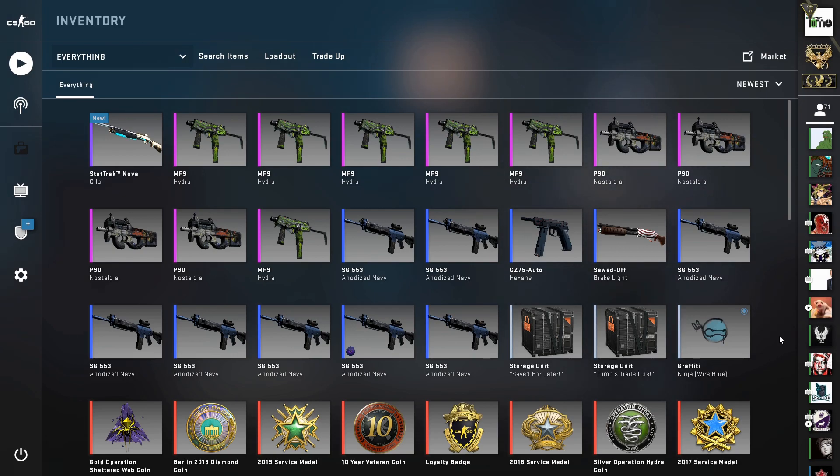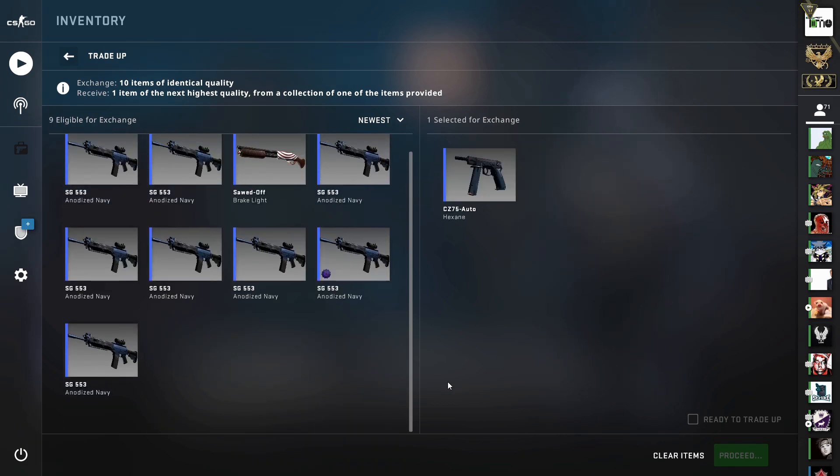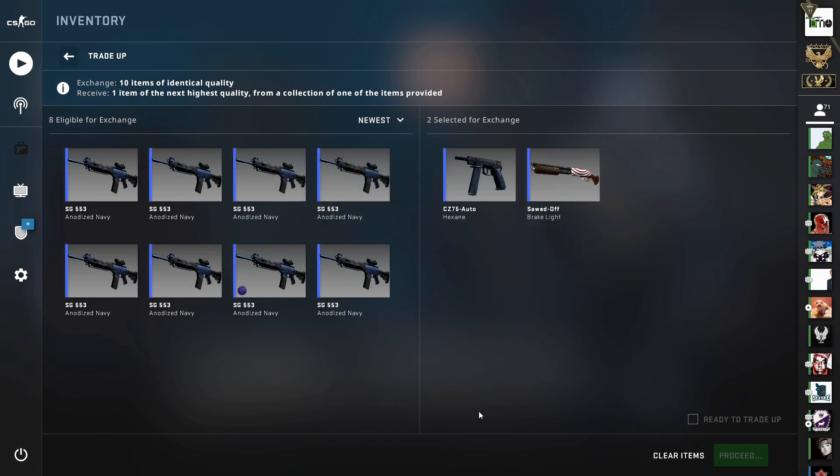We're moving on to our second one today, and this is going to be another low float attempt at a very rare skin — a Desert Eagle Crimson Web in factory new condition. It's a mil-spec to restricted trade-up using the Esports 2014 Summer collection to hunt the Deagle. We've got one CZ 75-Auto Hexane from the Esports 2014 Summer collection in minimal wear with a float of around 0.076, and then a 2018 Inferno skin in factory new — the Sawed-Off Brake Light — to provide some extra profitable outcomes.